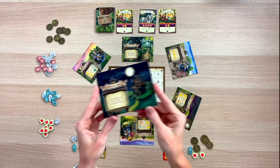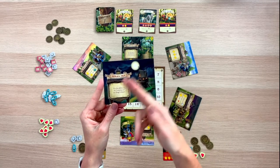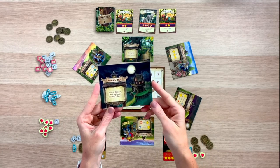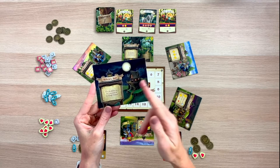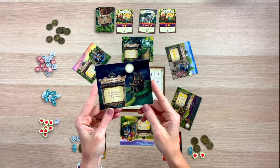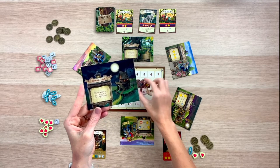Let's take a look at our special location to give you an idea of what these may add to the game. This special location is called the Witch's Hut. When you land on this location, you can use the ability of the location where the Kingsguard is currently placed.